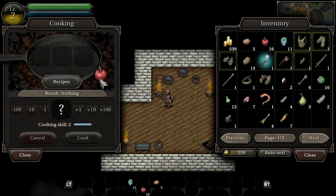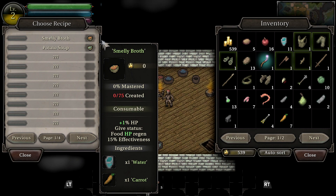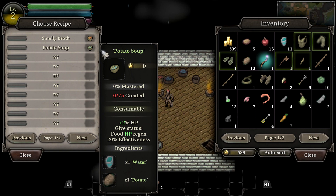Like most crafting stations in the game, the screen is split between the crafting interface on the left and your inventory on the right. You can manually drop items from your bag into the pan to experiment with what can be cooked, but when starting out it's easiest to stick with the recipes. Select the recipe button and you'll see a list of everything you currently know how to make. The more you cook, the better you'll get and the more recipes you'll learn.